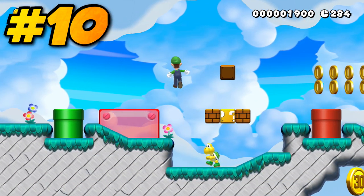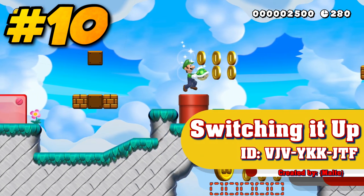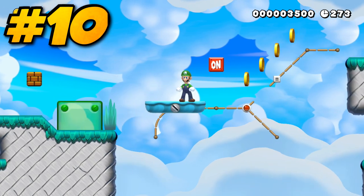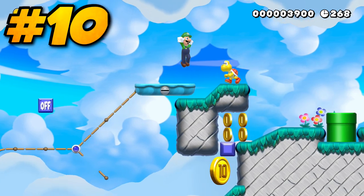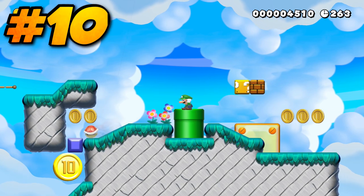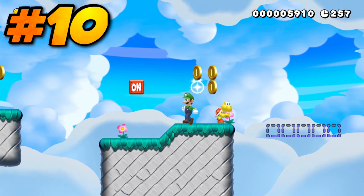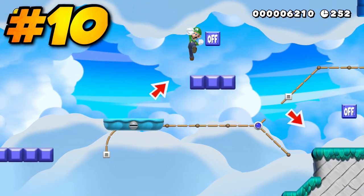A lot of people have been using on-off switches in almost all of their levels, but Switching It Up takes those gizmos themselves and creates a whole well-designed traditional level based around their interactions with tracks as well as with blocks. On top of creating a great aesthetic, Malt packs in a ton of impressively clever puzzles and challenges throughout the level, a lot of which aren't even mandatory. The extra challenges are as well-designed as the main ones and add a good amount of replayability value to this course. For traditional levels based around the on-off switch, Switching It Up really does take the cake as one of the best that I've encountered, and for good reason.